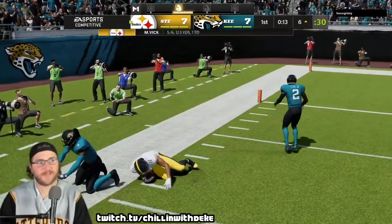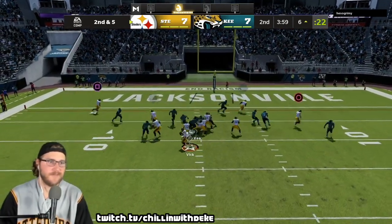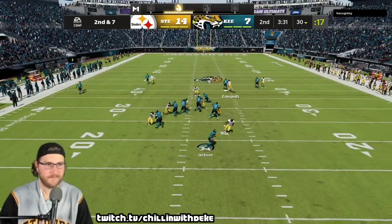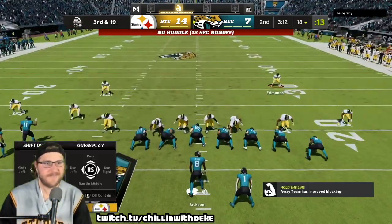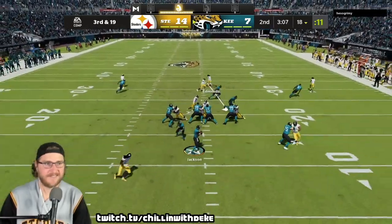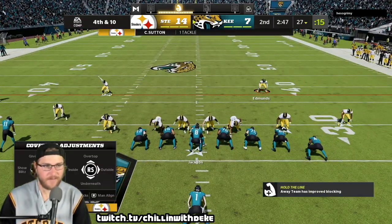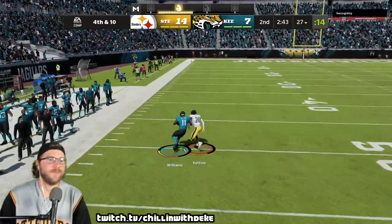That was probably a bad pass actually. This play usually works with Derrick Watt. There it is — same thing, just bring the blitz again, get home for the sack. Now on third and long they'll look to throw. He had a couple guys open — that was a nice play. We know he's gonna throw a bomb over the top — coverage. Never mind that.